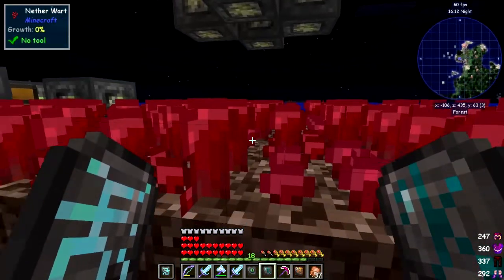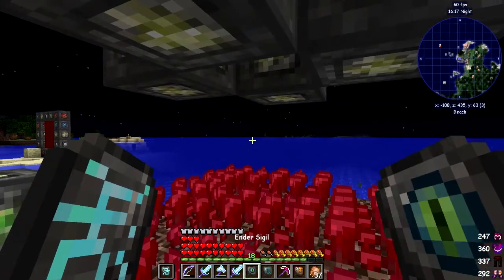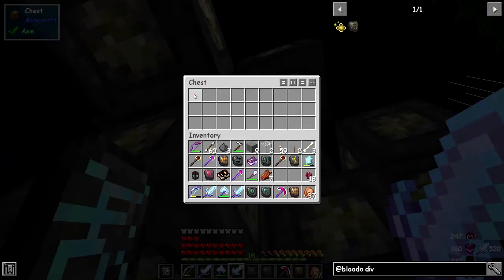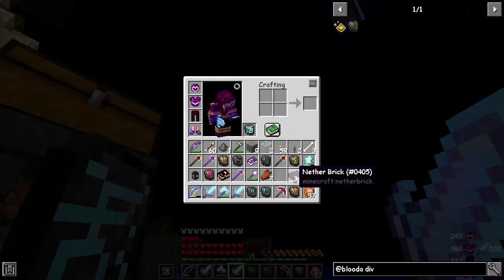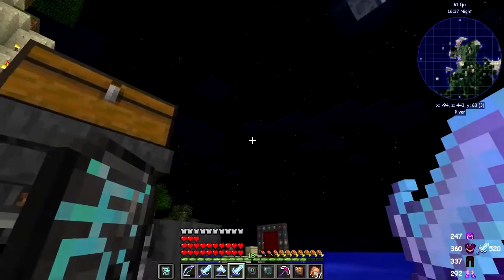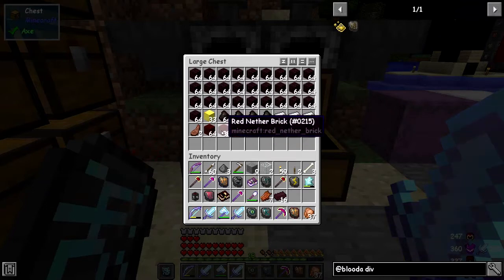I built a little farm here because I wanted some nether wart. I've got eight nether wart - what I'm doing is mixing this with some nether bricks, and look at the recipe - we can make some red nether bricks. Look at the slightly different color compared to standard nether bricks - that's what I was just playing with.